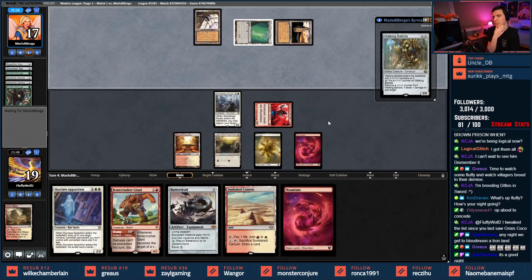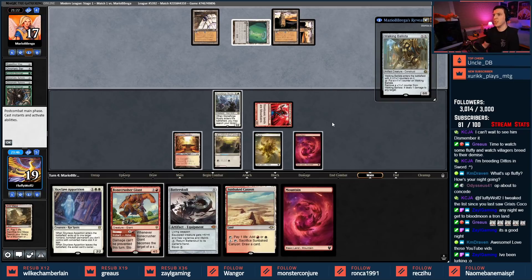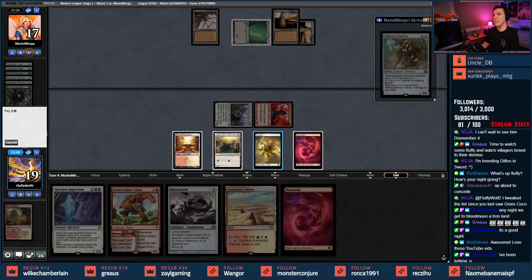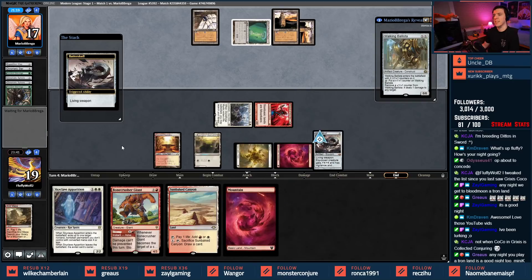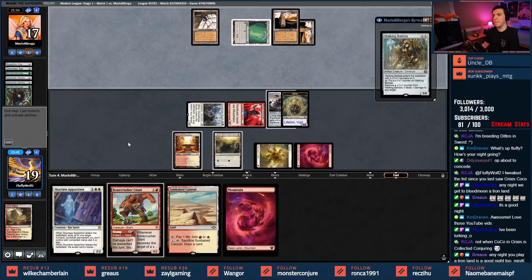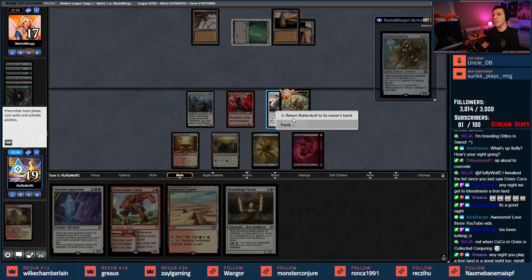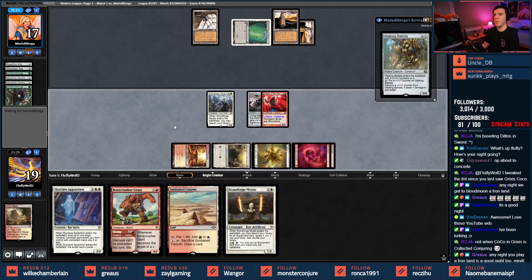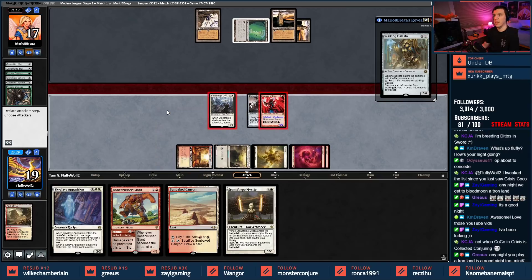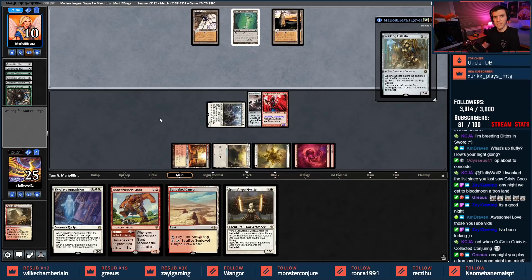Walking Ballista — they're gonna make a 2/2. What's super nice here is we're gonna save the Magus. Living weapon, hook it up. New Stoneforge — okay. We're going to equip this over to the Magus to save it, and now we'll punch in for a good solid seven damage. Good luck opponent — you thought you were going to kill Magus? Think again.